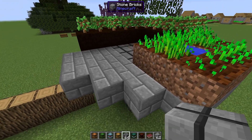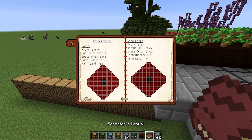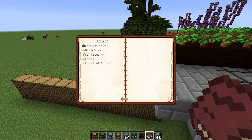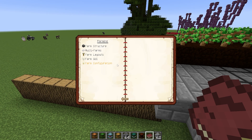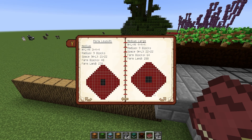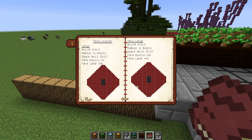This is the smallest size here. If you look in the Forestry manual under Farming and then Farm Layouts, you can see the small, medium, large, and very large layouts. This is the small one we've got here, and you can see how big it can get. These red squares are where you would put the stone bricks, which the farm then places dirt on top of. This defines the farm size — for example, a width times length times height of five by five times four.